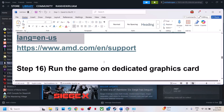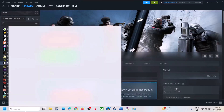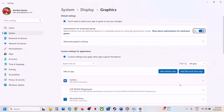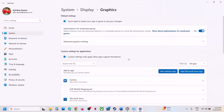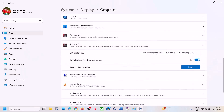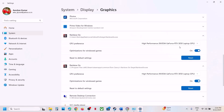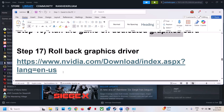The next step is to run the game on the dedicated graphics card. Type Graphics Settings in the Windows search box, click Graphics Settings, click Add Desktop App, go to the game installation folder, select the game exe file, click Add. Once the game is added, click on it, select High Performance — you will see your graphics card listed there. Check, and if you have the game on Ubisoft Connect do the same.